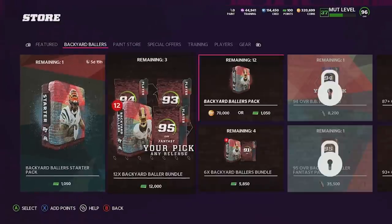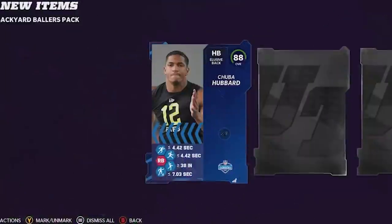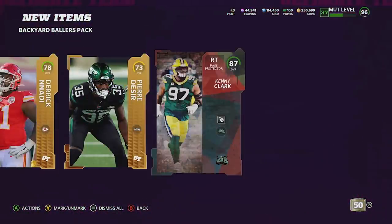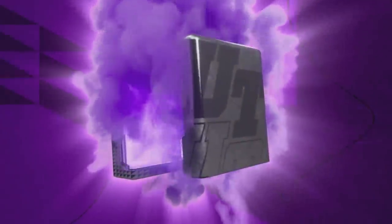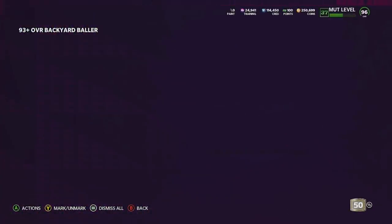Your boy made some miscalculations — had to get a little more training, and I also missed one extra coin pack. Opening this Backyard Ballers pack: an 88 Chubba Hubbard's not too bad, 85 Brandon Brooks isn't terrible either, and our Backyard Ballers player is an 87 overall Kenny Clark — at least a decent edge protector. I also bought enough training to open two of these packs. First one gives us Andrew Thomas at 93.